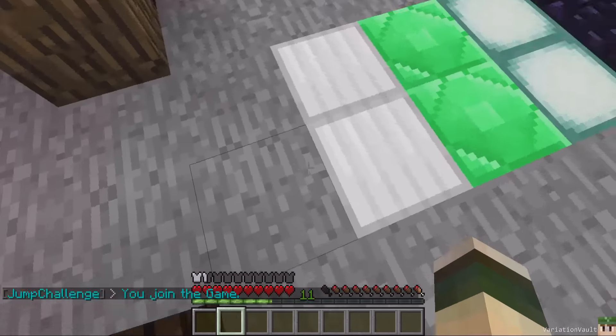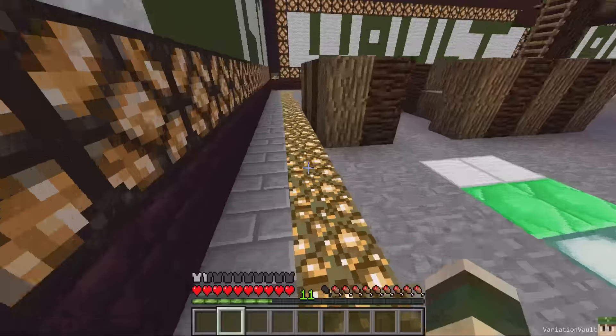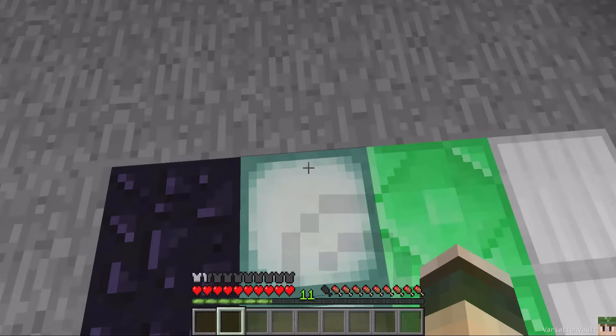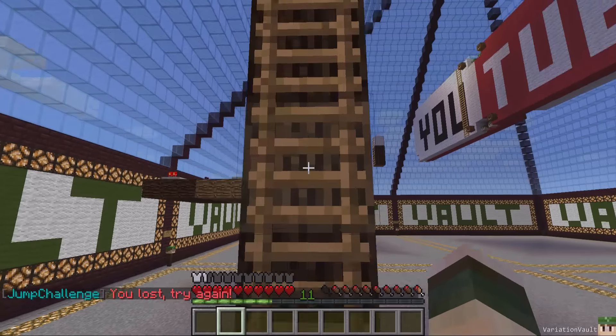First I'll show you these blocks. If I stand on this it gives me a jump boost — obviously if I look forward it will fling me forward. This one gives you the speed boost, so it gives me Speed 3. This one makes me blind — I can't see anything. And then this one puts me back to the start.